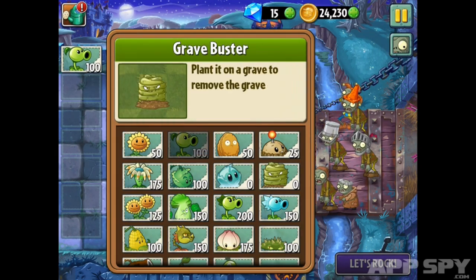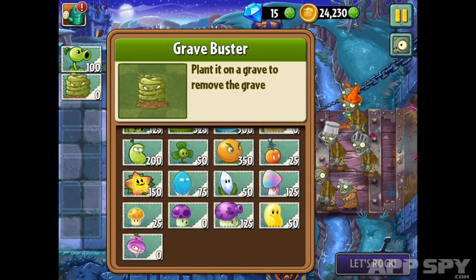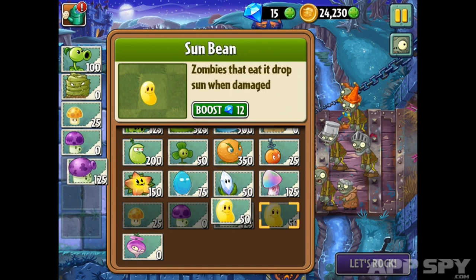When picking our plants, we'll pick a couple of old favorites. The grave buster will be particularly helpful with the gravestones. We've also got five new plants, which I'll talk about in level.